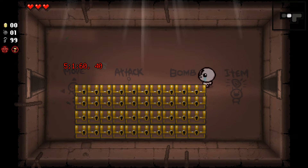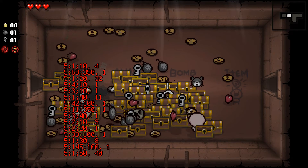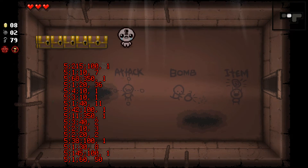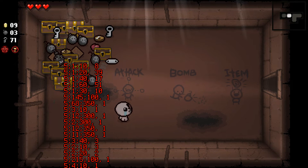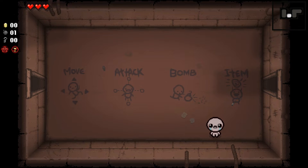Essentially, I've created a mod that allows me to do a couple of things. The first feature is that with the press of a spacebar button, I'm able to spawn a bunch of chests to the left of Isaac. As I open them up, they spawn consumables and the mod keeps tally of how many there are, allowing me to track rudimentary data that I'm later able to process.